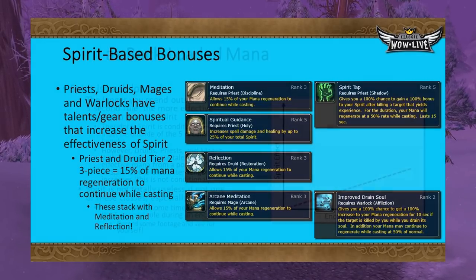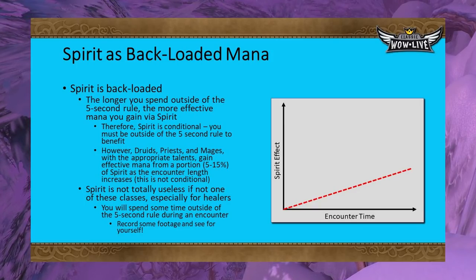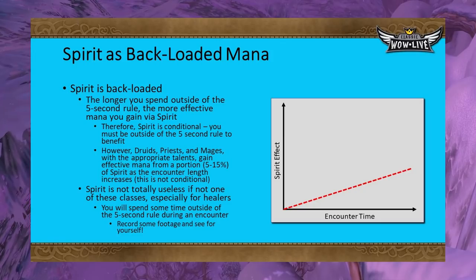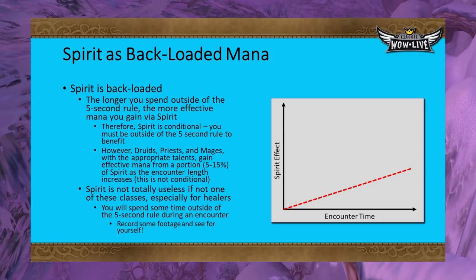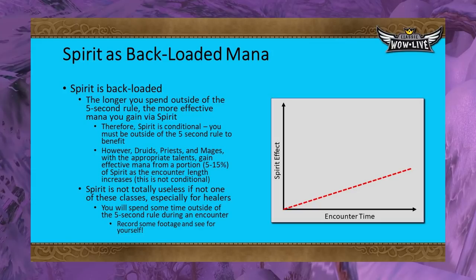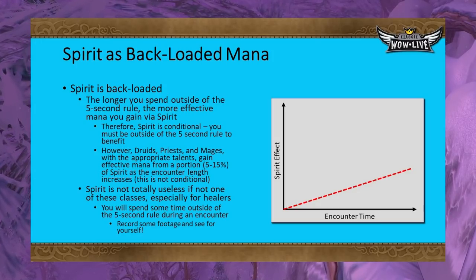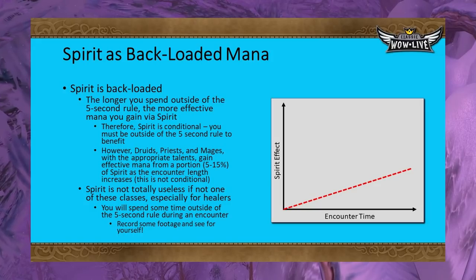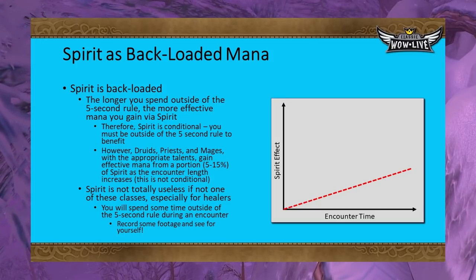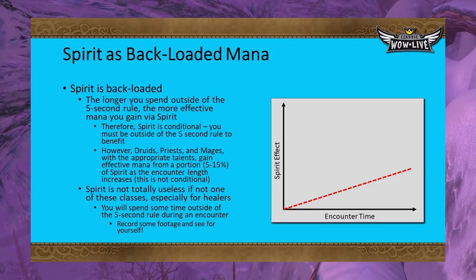In contrast to intellect, Spirit is conditionally backloaded mana, meaning it only increases effective mana as time elapses. The more time that elapses outside of the five-second rule, the more effective mana you gain. This is why it's conditional — you have to be out of the five-second rule to see the benefits. However, Priests and Druids with corresponding talents do benefit from 5–15% of their Spirit inside the five-second rule, making Spirit more beneficial to them. Spirit is not useless for other classes either, as you will likely be outside the five-second rule more than you think — especially as a healer.